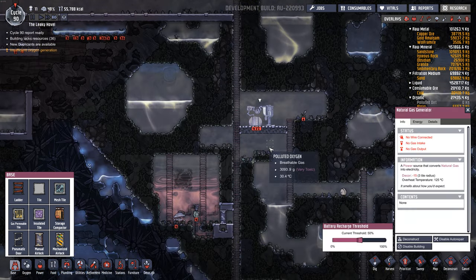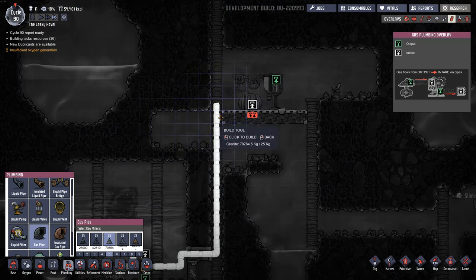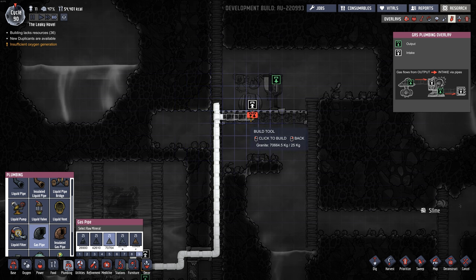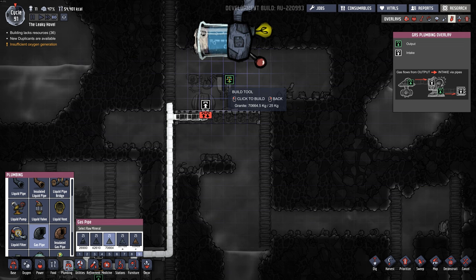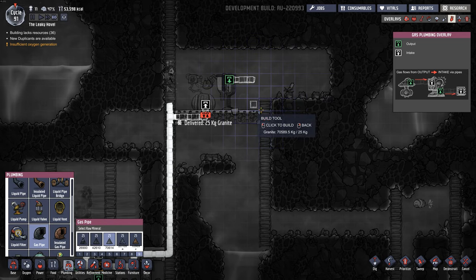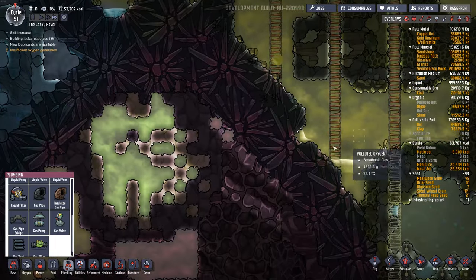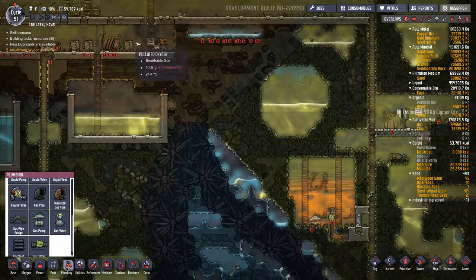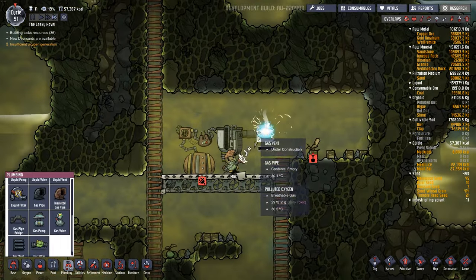Now that we have the natural gas generator built, we need to complete our gas pipe and put it as the input right here. Then we'll want the output, which will be CO2. For now I'm just going to vent it right here and it'll just kind of fall down — eventually it'll collect way at the bottom. We could pump the CO2 over into our base where we have an air scrubber, which I may do later, but just to get it running I'll just exhaust it right here.